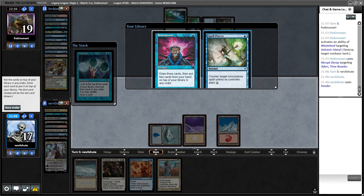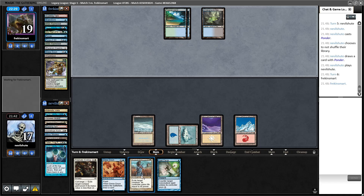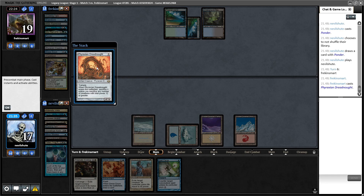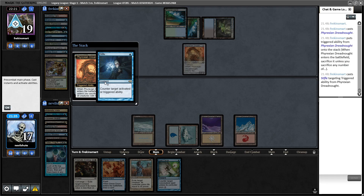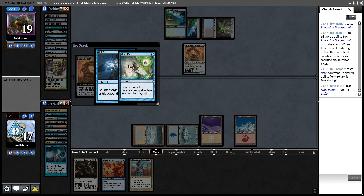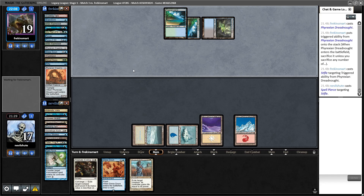Probably go like this and hold up Spell Pierce in case they have Glimpse of Tomorrow, Narset, or something. We have two answers for Uro which is good, then we draw Brainstorm next turn. Do they have Stifle? Well, in that case I'm gonna let them use it. Do I Pierce here? I have it — why not? If they have Veil of Summer it's a huge blowout, but not assuming they do. Yes, you can sacrifice this Dreadnought please.